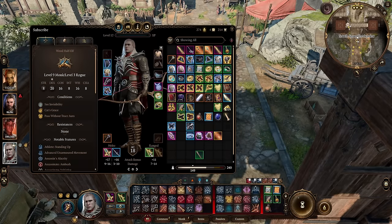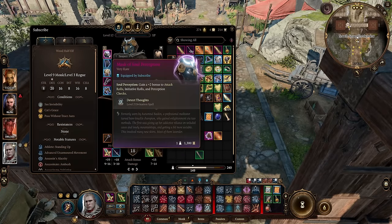And if you want more initiative to stack with the build, by equipping this helm — the Mask of Soul Perception that you get in Act 3 from the vendor — you get another plus two to attack rolls, initiative, and perception checks.